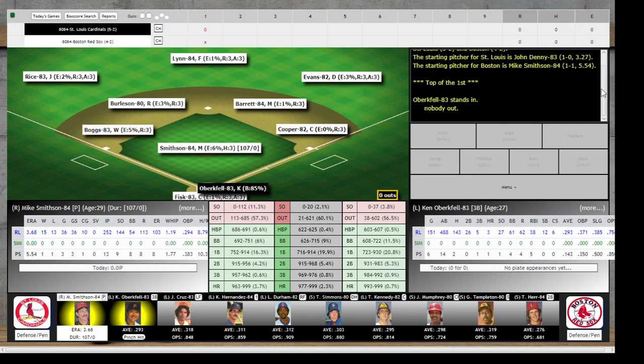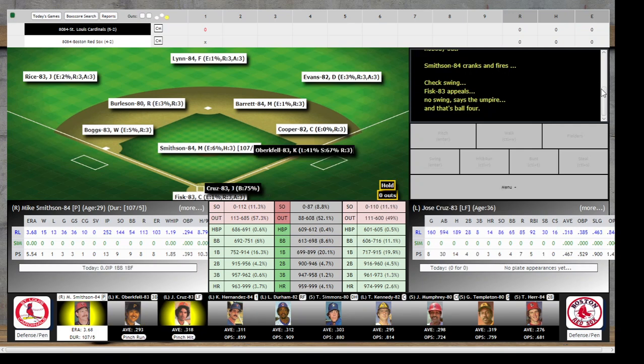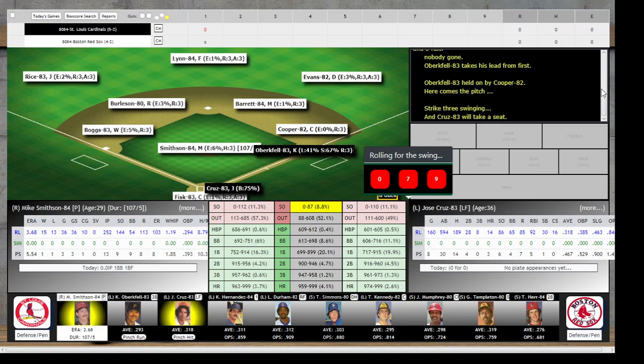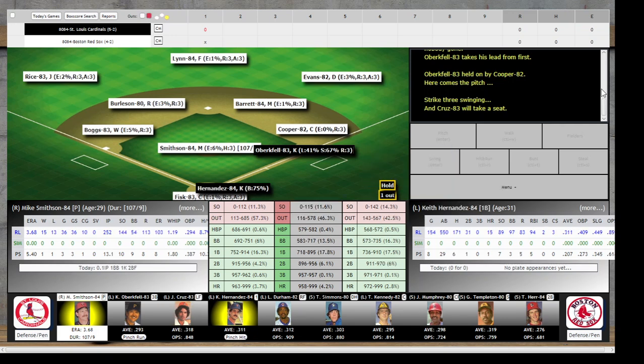Mike Smithson on the hill for Boston. Ken Obergefell steps in, leading off for the Cardinals. Check swing — Fisk appeals, no swing says the umpire, and that's ball four. So Obergefell leads off with a base on balls. And here is Jose Cruz batting in the number two hole. Swing and a miss, strike three swinging — Cruz will take a seat.